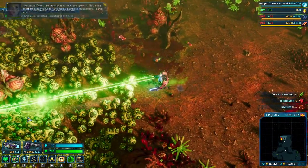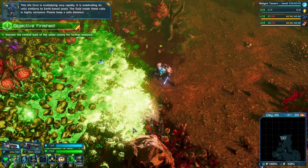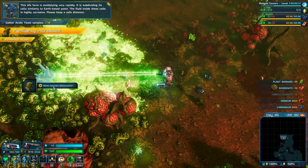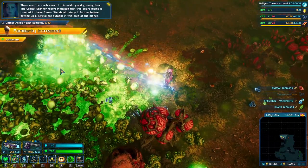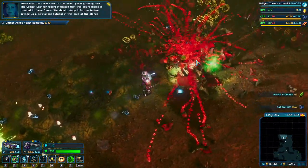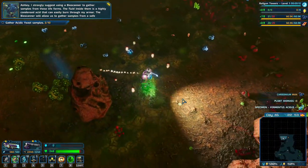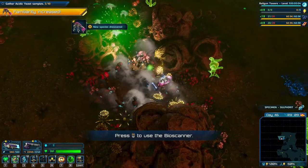This thing must be responsible for the highly corrosive atmosphere in this area. This life form is multiplying very rapidly, subdividing its cells similarly to Earth-based yeast - the fluid inside these cells is highly corrosive. Please keep a safe distance - and then we can kill it. There must be much more of this acidic yeast growing here. Oh, that hurt! I did not know they hurt... now we know. I strongly suggest using a bioscanner to gather samples from a safe distance.